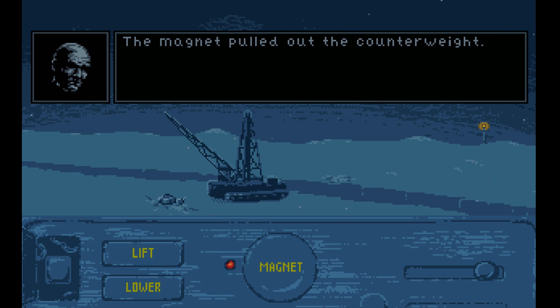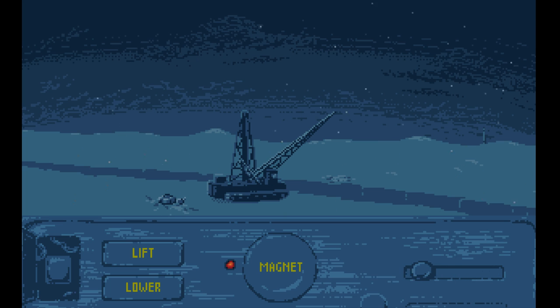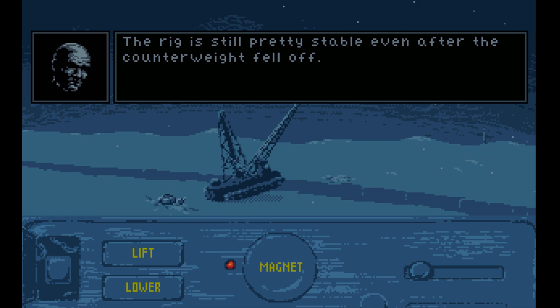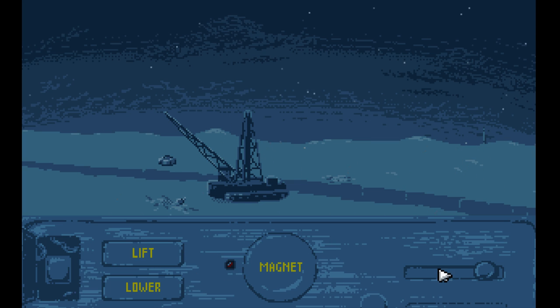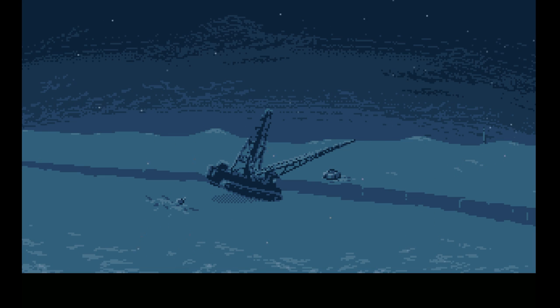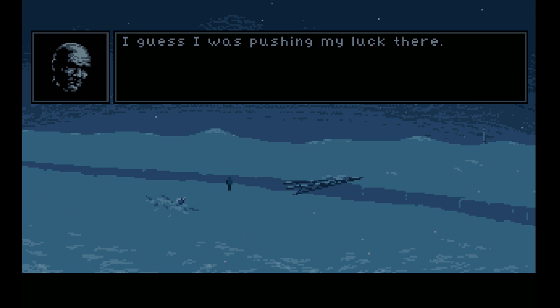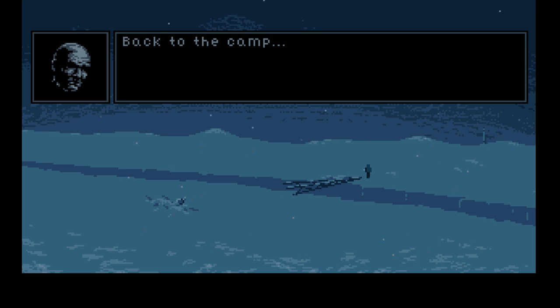The magnet pulled out the counterweight! The rig just became a lot less safe — yes, that's exactly what I wanted to do. Okay, this is going to be dangerous. The rig is still pretty stable even after the counterweight fell off. I just need to go back, lower it, turn the crane, pick up the magnet, and go that way and lower it. And there we go — we made a little bridge. This is by far my worst idea ever. It'll be fine. Right, back to the camp.